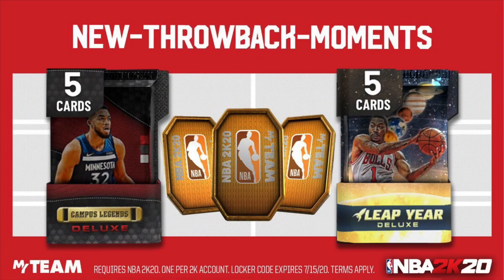Now the second one: code NEW THROWBACK MOMENTS. Get yourself a Canvas Legends Deluxe Pack, a Leap Year Pack, or Tokens. Enjoy this locker code boys — the one before this one was definitely a lot better. You could get yourself a Galaxy Opal or pull Jason Tatum, that is a massive W.